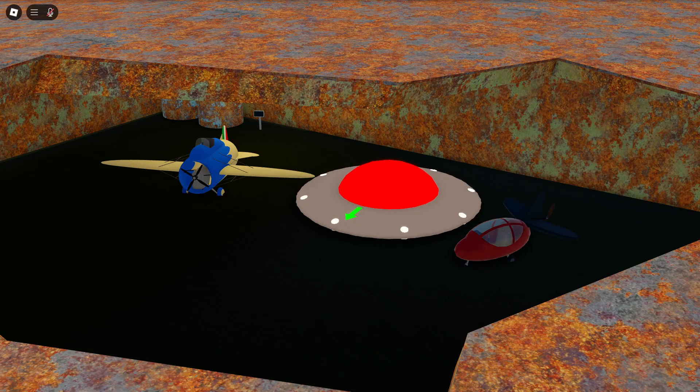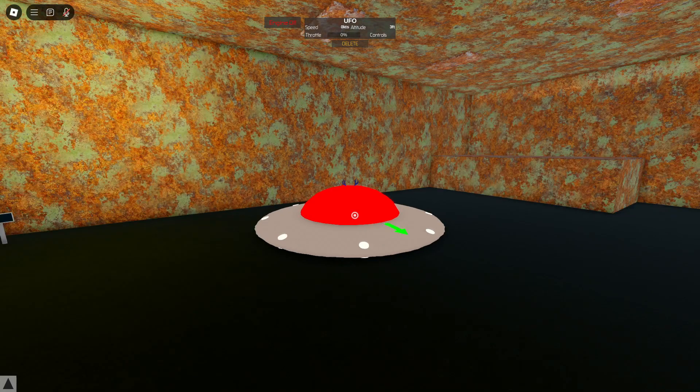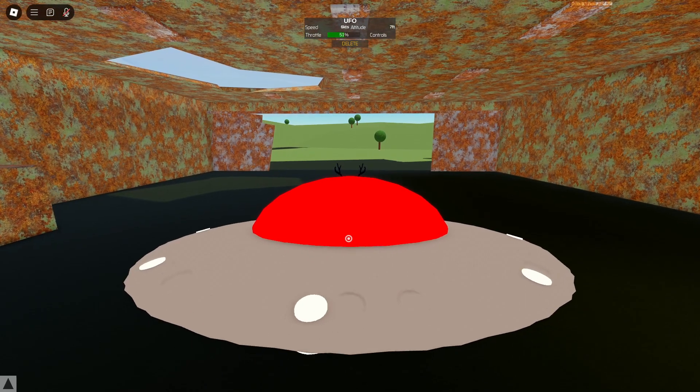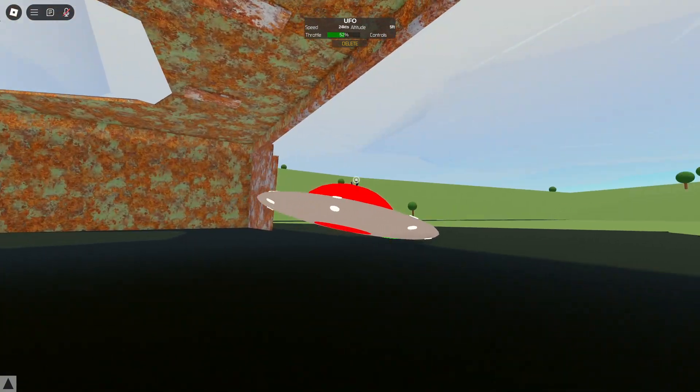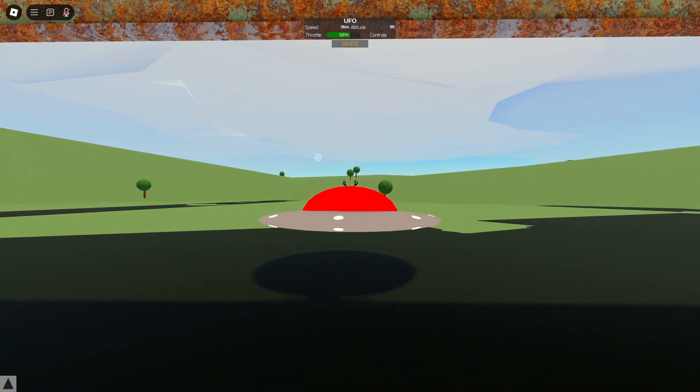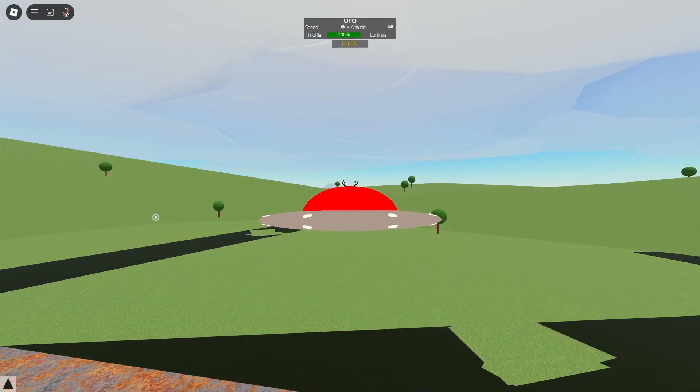Starting off with the UFO — just wait before we get into it, I'm not sure if you knew already but I have a Discord server, you can go join it, link in description. This plane acts like a helicopter with the physics in the game. I've got it out of the hangar now, let's go up and fly.